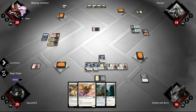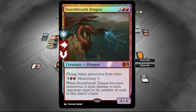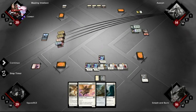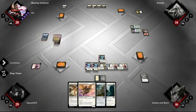What is that sparkly card he has? Flying, haze, protection from white, and Monstrosity 3. You know what you should do? Wait until he goes monstrous and destroys that thing. Yeah I'm all for it. Oh, he is not having any of that bullshit.